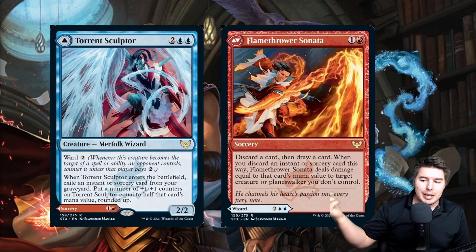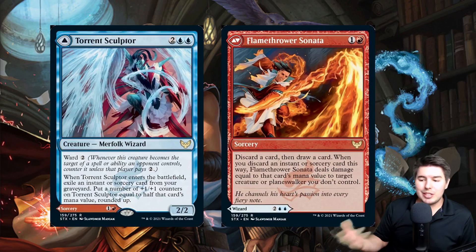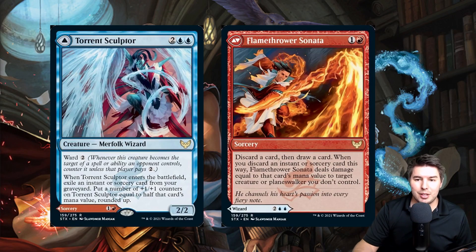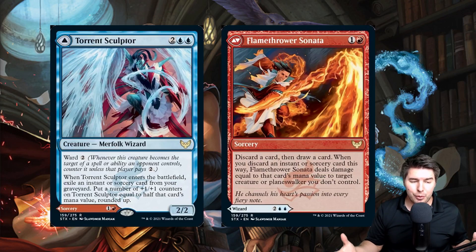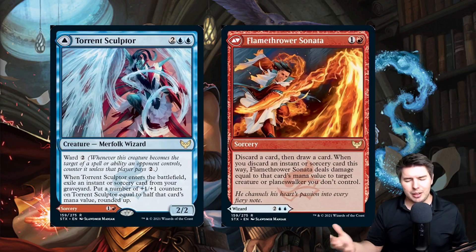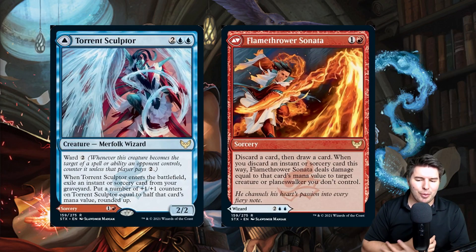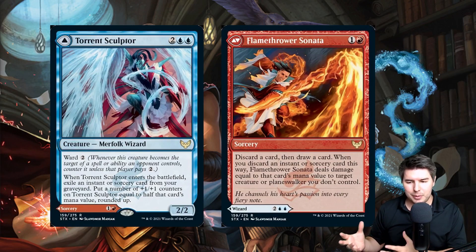Torrent Sculptor pairs with the Ward discussion — whenever it enters the battlefield, exile an instant or sorcery card from your graveyard and put plus-one/plus-one counters on it equal to half that card's mana value rounded up. Flamethrower Sonata works well with it: a two-mana modal land or sorcery where you discard a card and draw a card — and whenever you discard an instant or sorcery, it deals damage equal to that card's mana value to a target creature or planeswalker. Strong removal for two mana.